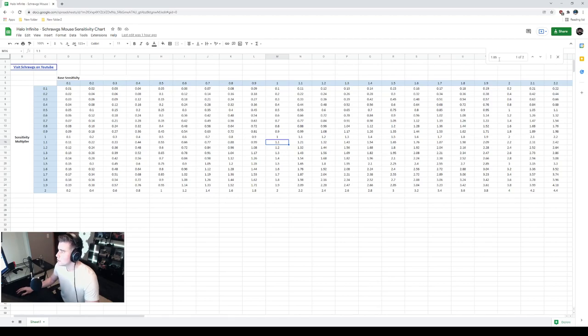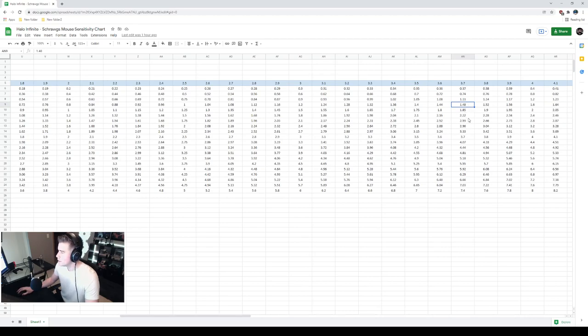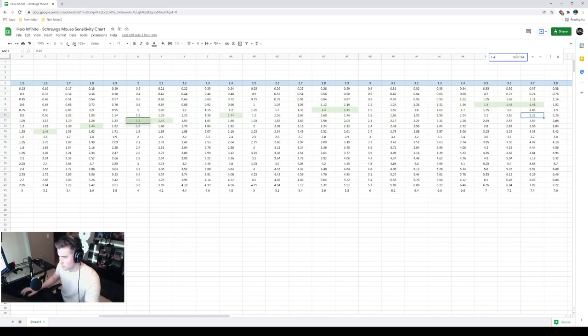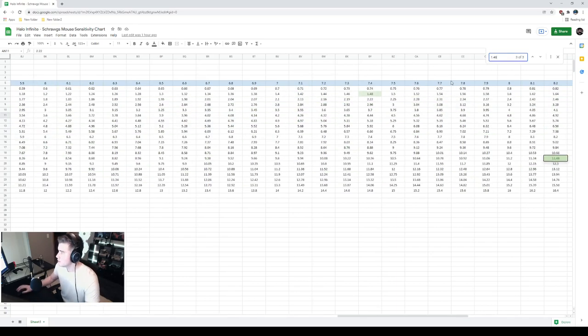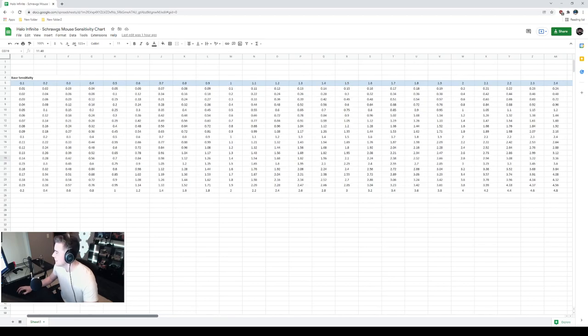There will be a couple of duplicates in the table. For example, 3.7 base and 0.4 multiplier has a table value of 1.48, and if you search 1.48 you'll also find 7.4 and 0.2 — that gives the exact same sensitivity. I tested that and it's the exact same sensitivity in game, so there's no benefit of doing one or the other, but it's good to know the math checks out.